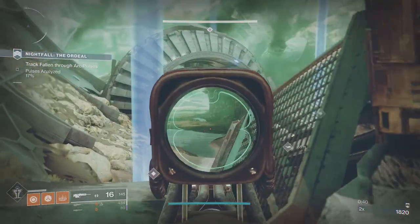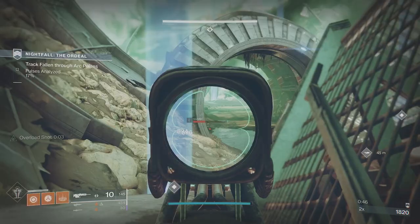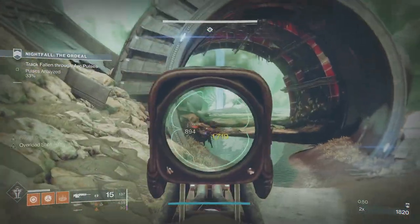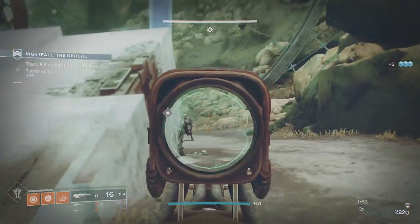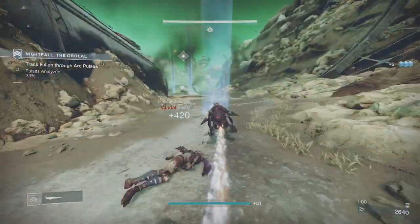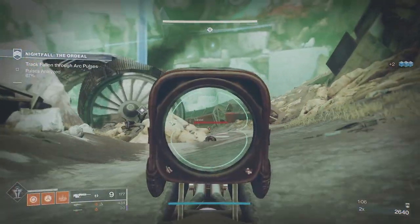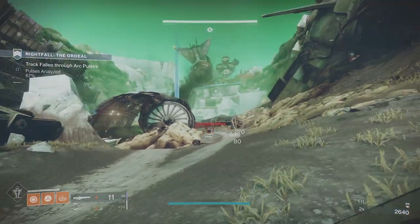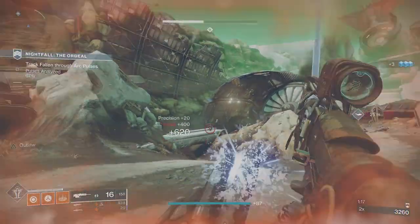There are three real places where you deal with a heavy pike in this first section. You've got one at the start, one over to the right, and one when you get to the next wave of ads. After the second font, there's a sniper on the right and a heavy pike. When you know where the ads are coming from, you can prep yourself for handling snipers and heavy pikes.